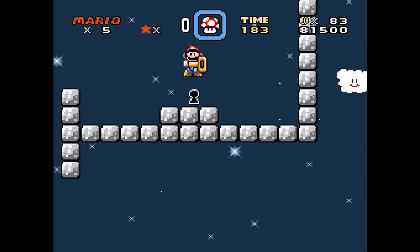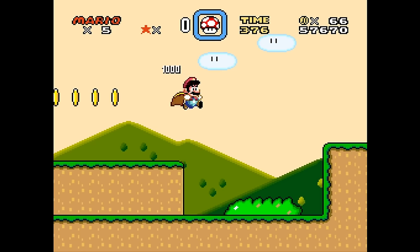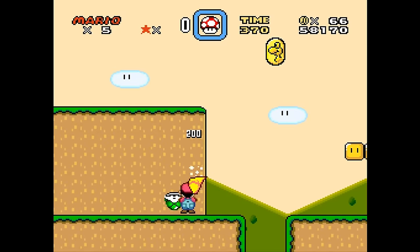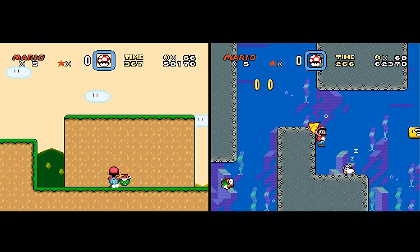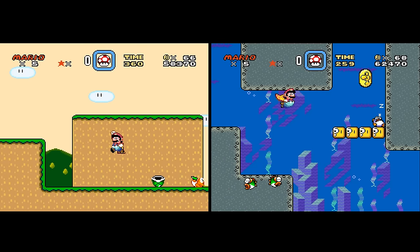Once Star World 3 is cleared, Mario then needs to collect a feather in Donut Plains 1. The cape you get with a feather is useful for its ability to descend slowly, making it possible to desync jumps from levels that aren't using the cape. The spin attack with the cape is also useful in the water levels, allowing Mario to attack any enemies that would otherwise need to be avoided.